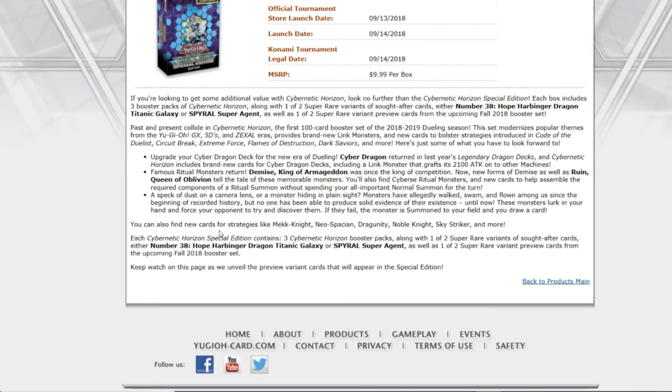You can also find new cards for strategies like Mech Knight, Neo-Spatian, Dragoony, Noble Knights, Sky Striker, and more. I really like Noble Knights. Neo-Spatian is interesting — I didn't know there was any more support coming for that. I've heard of new Dragoony support, but haven't heard anything for Noble Knights, and I wonder what Sky Striker card we're going to get.